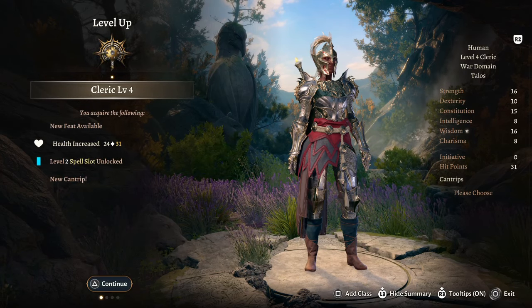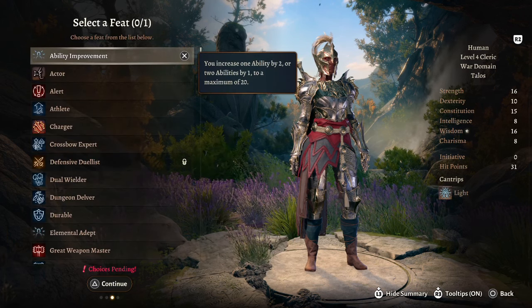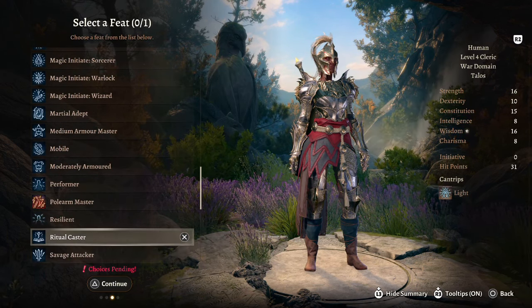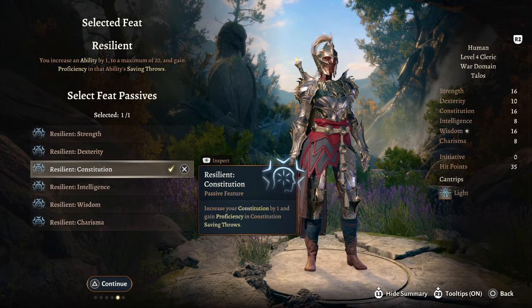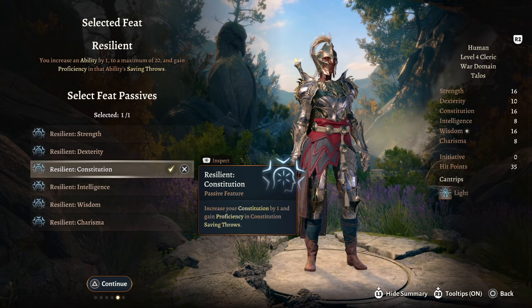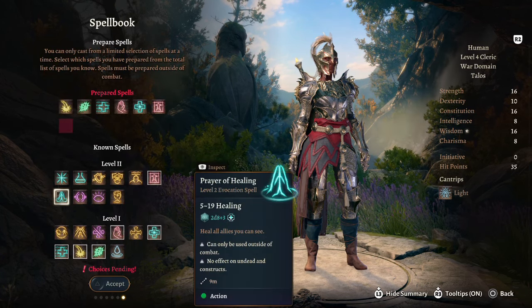Don't forget concentration is based on Constitution, not on your spellcasting modifier. This brings us to cleric level 4, which gives us access to a feat. After picking the cantrip Light, for your feat we are going to take Resilient Constitution to gain proficiency in Constitution saving throws, making sure our spells last.